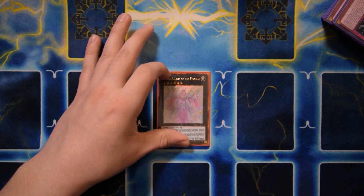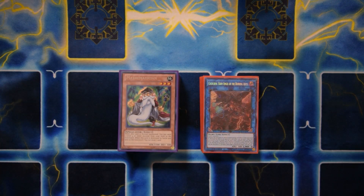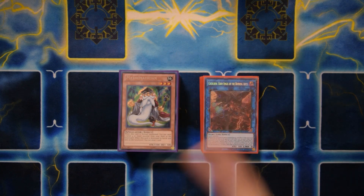That's it for the updated Burning Abyss deck profile post Dark Neo Storm — Earth BA, Rock BA, with the Phantom Knight engine included. If you want to see this deck played live, check out my Twitch — I have plenty of footage of me playing this deck for hours so you can see how consistent and fun it is. Hope you guys enjoy it, don't forget to check out Imperium Duelists, join the Discord, follow me on Twitch, and thanks so much for watching — see you in the next one.